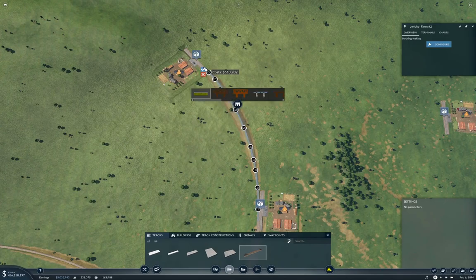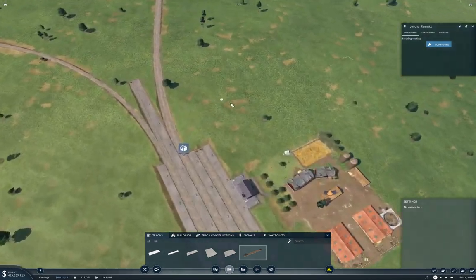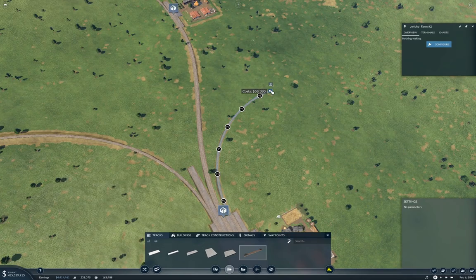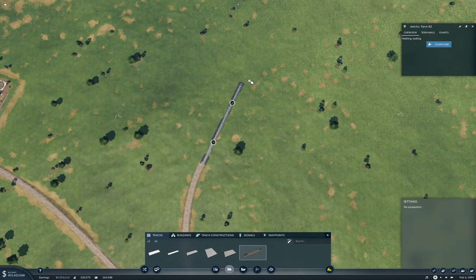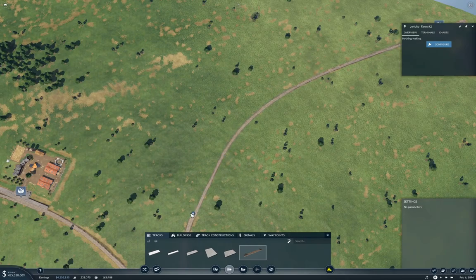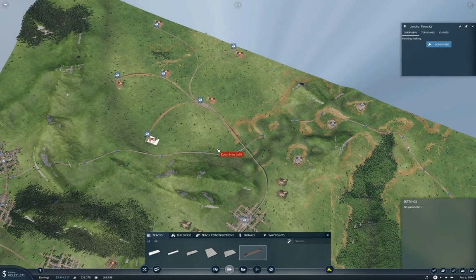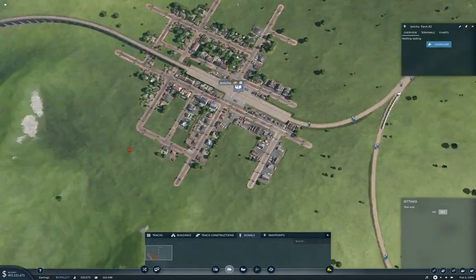Let's make that an embankment. And then we need from here another one going up but this way. I think this one we're going to single track as well. We'll come up to about here, and then this one can peel off this way. We'll come up to about there again, and this one can peel off this way. That gets those all collected - that looks kind of cool.